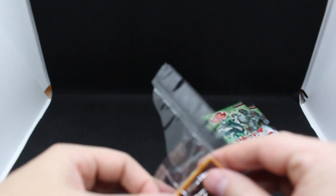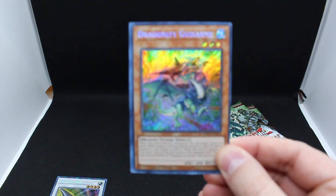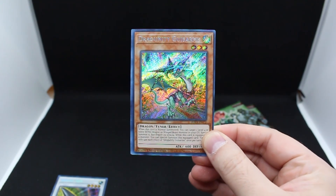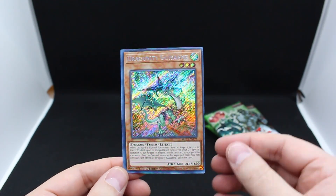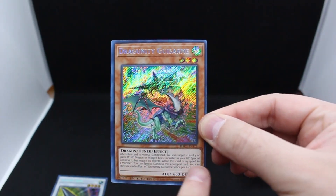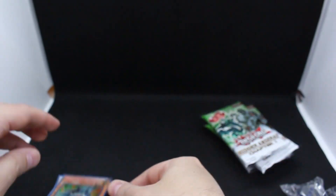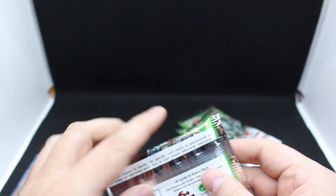I didn't even know what the value of these are, because I didn't even realize this thing came with them — I thought it was just two packs and a dice. Can you see that? That is pretty seriously off-centered and it's crooked. Look at the border over here — that's some quality control issues, Konami. Anyway, let's open these packs.